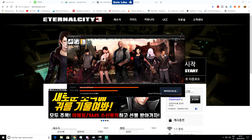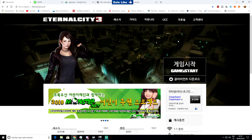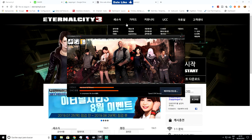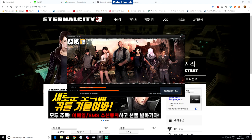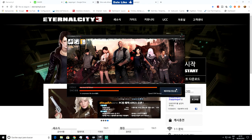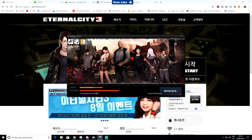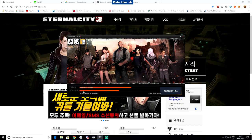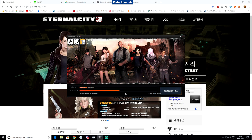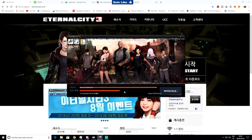Es muy sencillo. El problema es que cada vez que queremos jugar al juego de Corea, tenemos que entrar en esta página web y darle aquí a GameStart. Se nos abre un cartelito que dice '¿Desea usted abrir el Smart Launcher?' Hay que darle que sí. Se tiene que llenar esta barrita hasta el final siempre que queremos empezar a jugar. Como se descargan archivos desde Corea, va a 0,5 MB y tarda muchísimo, pero merece la pena.